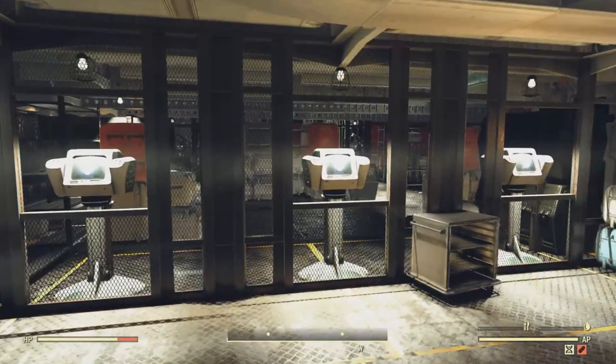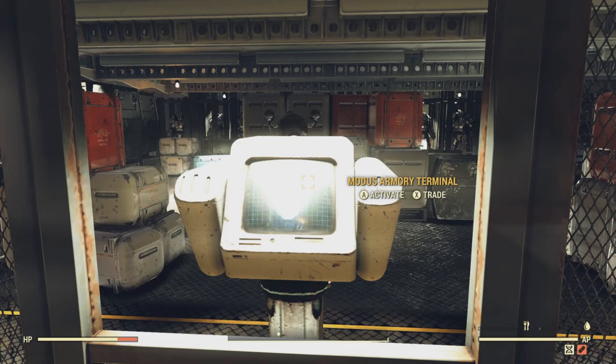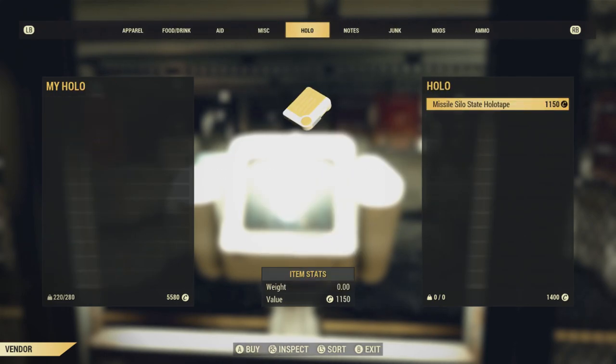Well, you can go to the Armory and go to Modus and purchase a new one. Obviously you have to have access to the White Spring Bunker to get down here, but you can always have a friend go get one for you. There it is — it costs 1150 caps.